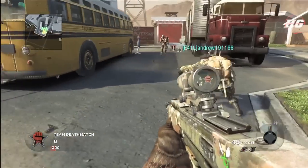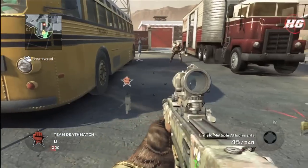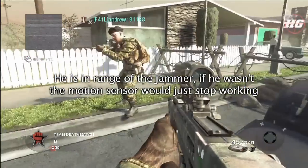The motion sensor, like the camera spike, when affected by the jammer is completely disabled and will not even show up on the map. Whereas the tactical insertion and other jammers are not affected by the jammer at all.